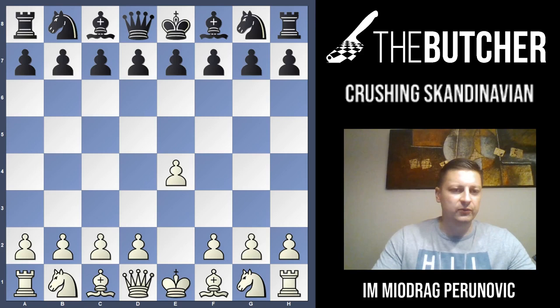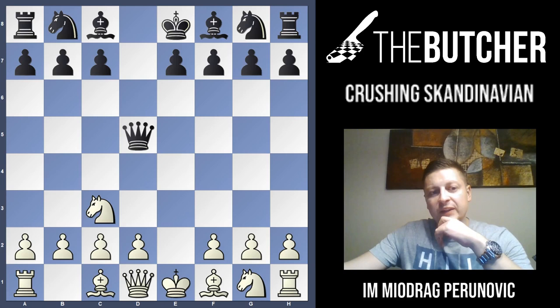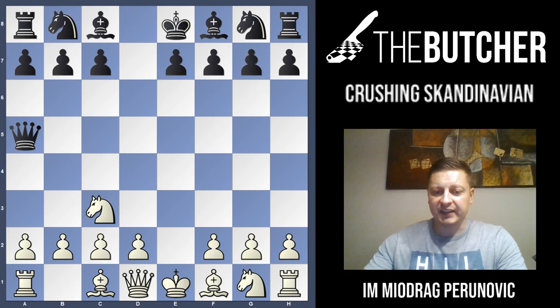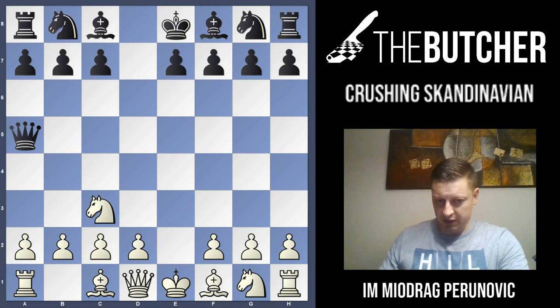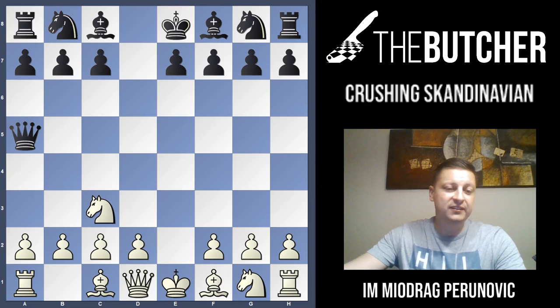Of course you know the first few moves: E4, E5, E takes D5, Queen takes D5. You just attack the Queen with Knight C3, and here Black has three options: Queen D8, Queen D6, and Queen A5. But when we talk about the classic Scandinavian, we just talk about Queen A5. And according to stats, believe it or not, the following variation has a fantastic score for White. I'm absolutely sure that if you just learn these basic secrets of the opening, you'll enjoy playing against the Scandinavian very much. So you play Bishop C4.